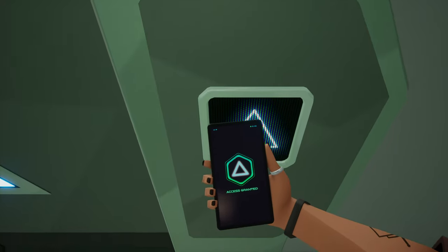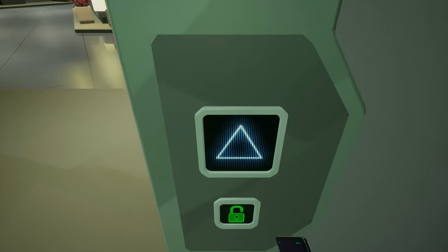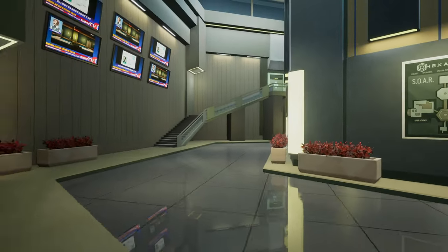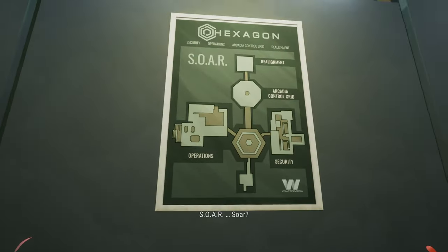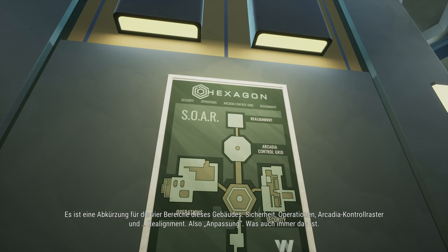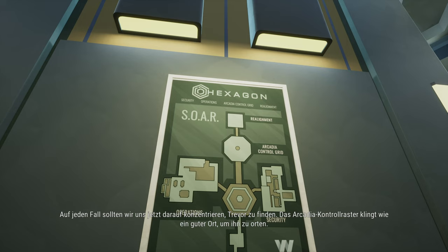SOAR — it's an acronym of the four different areas of this building: Security, Operations, Arcadia Control Grid, and Re-Alignment — whatever that is. We should focus on finding Trevor for now. The Arcadia Control Grid sounds like the place to geo-locate him. Yeah, you're right.